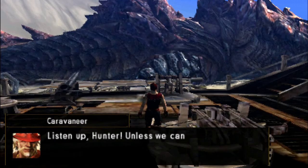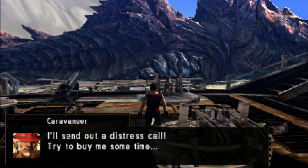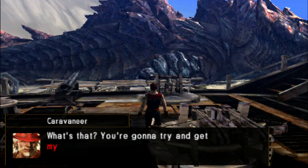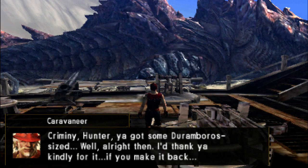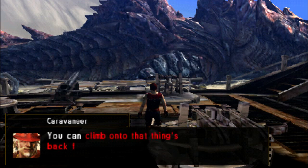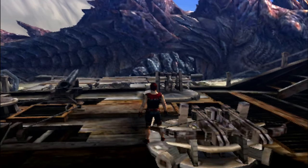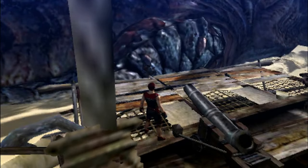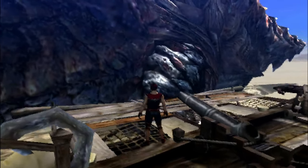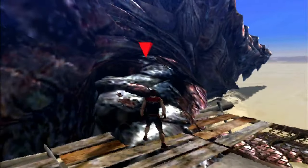'Well, no time for that now. Listen up, Hunter. Unless we can stop it, the Dah'ren Mohran will crush Valhabar like a huskberry. I'll send out a distress call to try and buy some time. You're going to try and get my hat back? I thank you kindly for it. If you make it back, you can climb onto that thing's back from its arm. Wait on the deck and I'll holler when it's safe.' Again, if you're familiar with fighting a Mohran of any type, you know what's coming — you just got to wait for his arm to turn and then you run up.